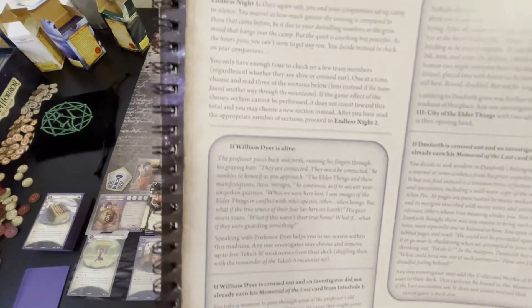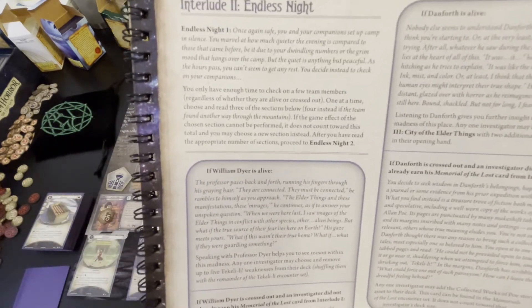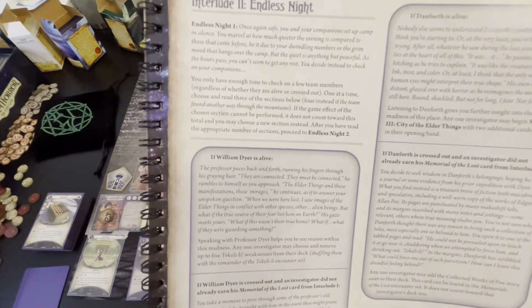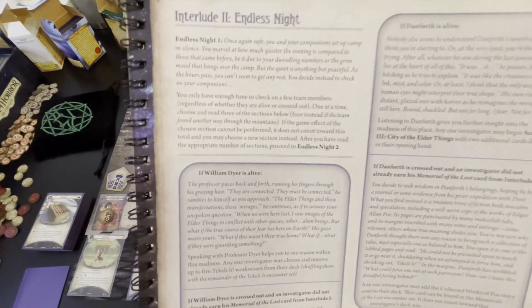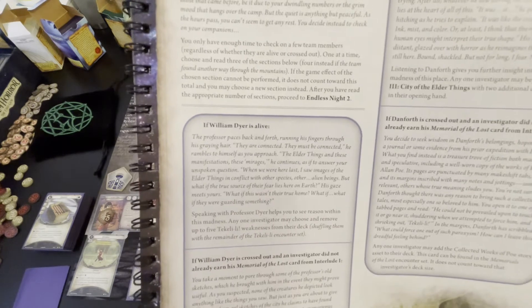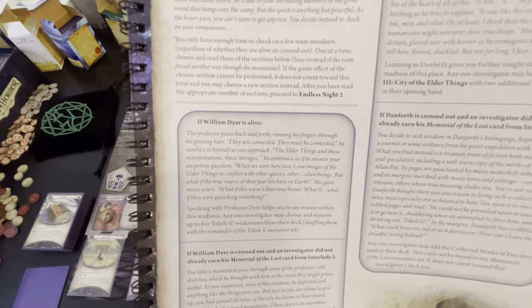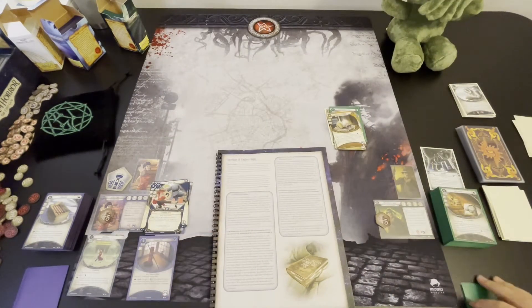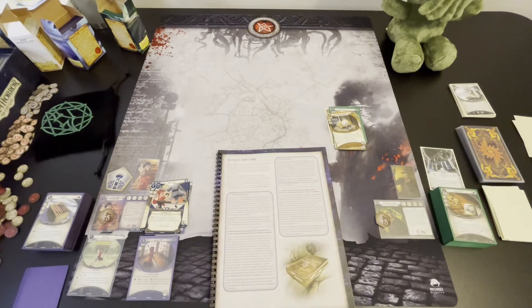I've already made my decisions on who we're going to talk to. First, we're going to talk to William Dyer again — he is alive. The professor paces back and forth, running his fingers through his graying hair. 'They are connected. They must be connected,' he rambles to himself as you approach. 'The elder things in these manifestations, these mirages,' he continues, as if to answer your unspoken questions. 'When we were here last, I saw images of the elder things in conflict with other species, other alien beings. But what if the true source of their fear lies here on Earth? What if they were guarding something?' Speaking with Professor Dyer helps you to see reason within this madness. Any one investigator may choose and remove up to five Tekeli-li weaknesses from their deck, shuffling them with the remainder of the Tekeli-li encounter set. We're going to choose Monterey with that — he has four Tekeli-li's in his deck, so he's going to get rid of all four.